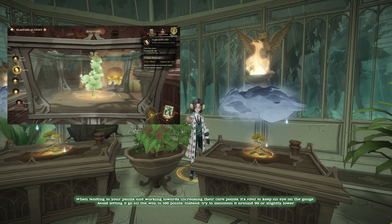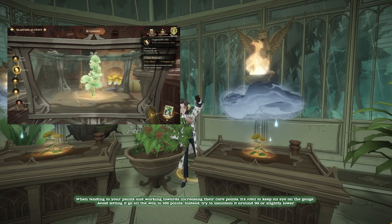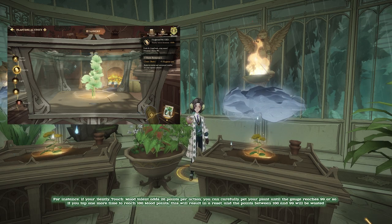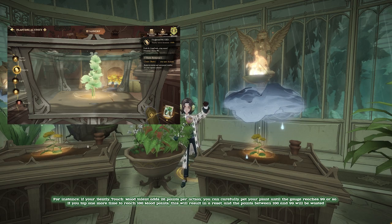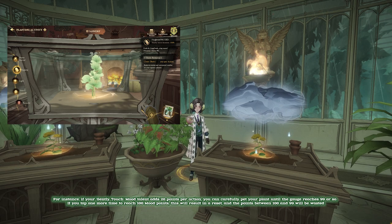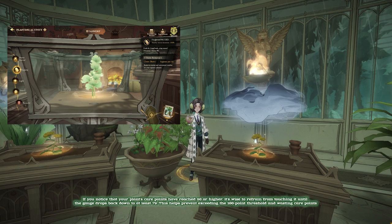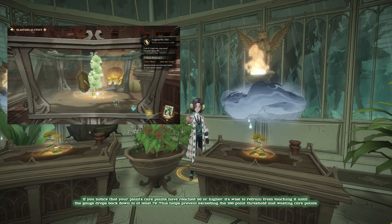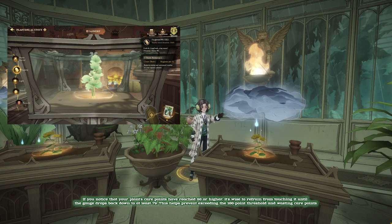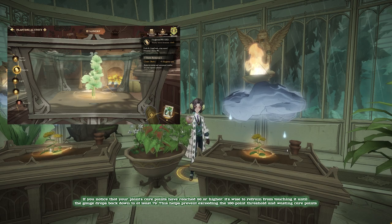Avoid letting the gauge go all the way to 100 points. Instead, try to maintain it around 99 or slightly lower. For instance, if your Gently Touch Mood talent adds 20 points per action, you can carefully pet your plant until the gauge reaches 99 or so. If you tap one more time to reach 100 mood points, this will result in a reset, and the points between 100 and 99 will be wasted. If you notice that your plant's care points have reached 80 or higher, it's wise to refrain from touching it until the gauge drops back down to at least 79. This helps prevent exceeding the 100 point threshold and wasting care points.